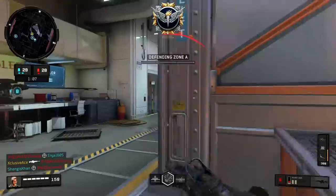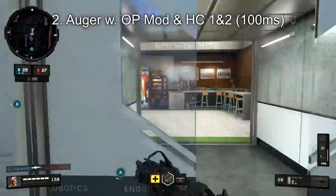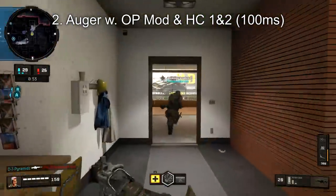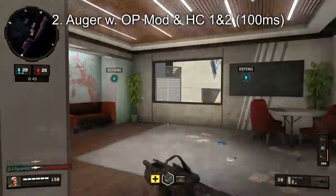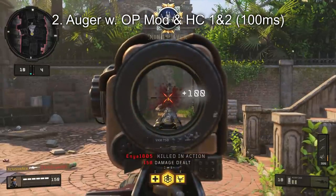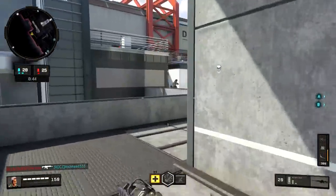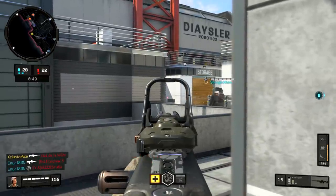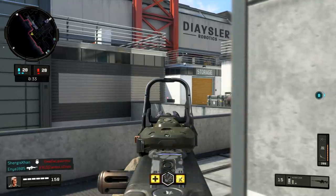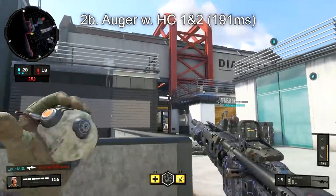Next up, we have the runner up: the Auger, specifically with the Operator mod equipped as well as High Caliber 1 and High Caliber 2 if you want to make it easier. With the Operator mod, it turns the Auger into a really quick two-round burst, and with the High Caliber attachment all you have to do is hit one shot to the body and one to the head — or upper chest if you have High Caliber 2 — and you'll get a kill. This means you can kill in just one burst, and that burst is very fast, giving you a potential time to kill of just 100 milliseconds, which is practically instant. Now, even without the Operator mod, using High Caliber 1 and 2 on the Auger, one shot to the body and one to the head will still be a kill, and with a decent trigger finger you're still going to kill in 191 milliseconds — still exceptional in this game.